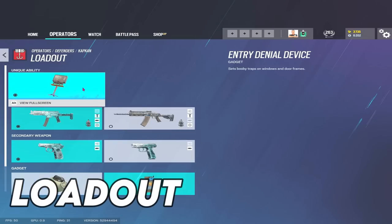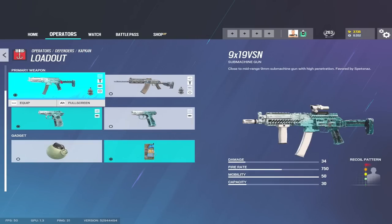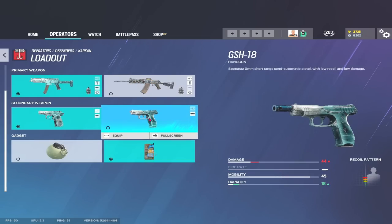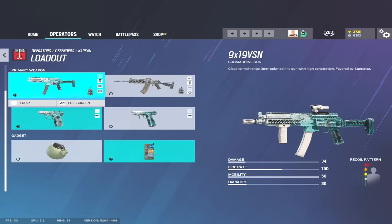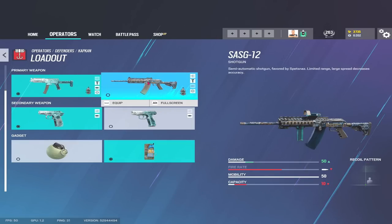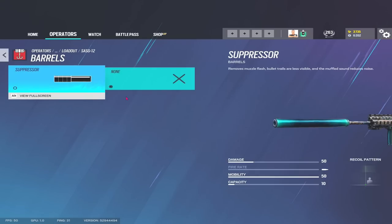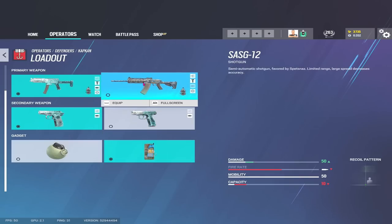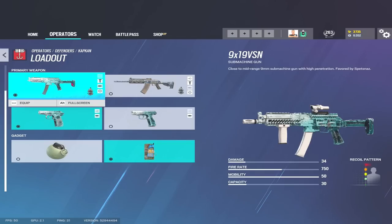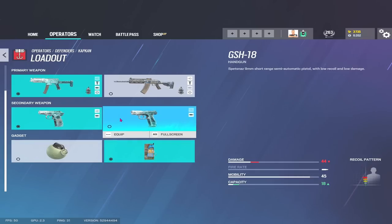Let's get started with Kapkan's loadout and this one's fairly cut and dry for me. The 9x19 VSN, the SASG-12, and then you've got the PMM and the GSH, Impacts and C4. The 9x19 VSN is actually a really solid gun - Aruni shares it as well obviously. The 1.5 scope with a Flash Hider on this works really, really well and I'll be honest I don't think I've ever used that shotgun on Siege at all. The damage doesn't look great for most shotguns, down at 50, but if it's any good let me know. For me the 9x19 is a really solid SMG on defense especially with that 1.5 and the Flash Hider. When it comes to the pistols the only real difference is capacity and damage.